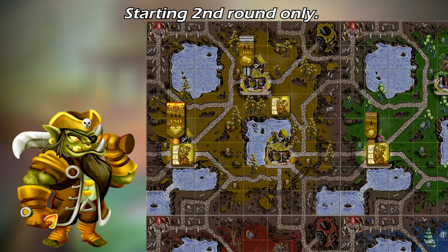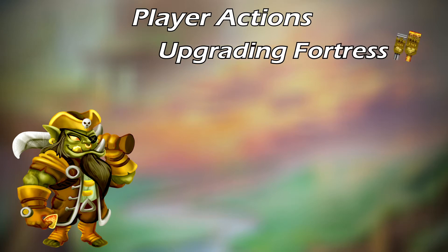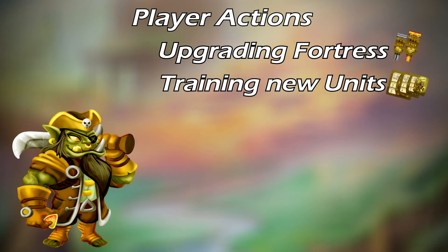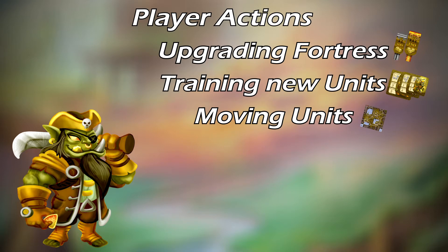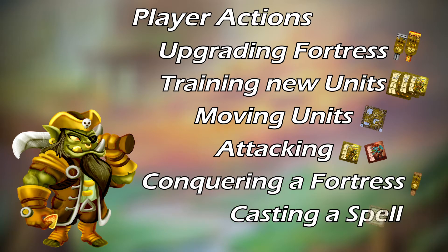A player may take any number of actions as they desire, as long as they have enough resources. Actions a player can take are: upgrading their fortress, training new units, moving units to a desired location, attacking, conquering a new fortress, or casting a spell.